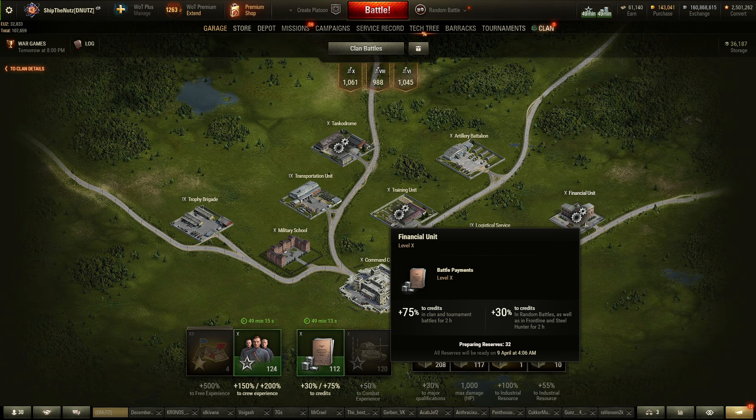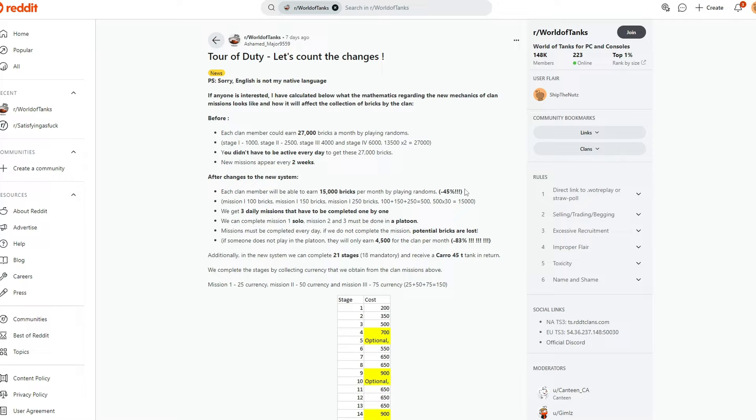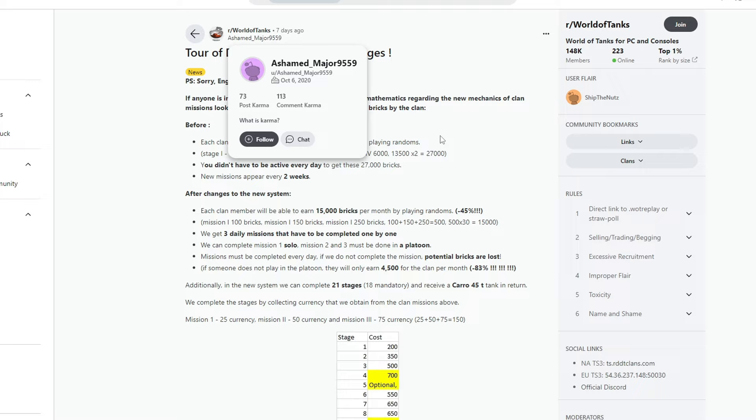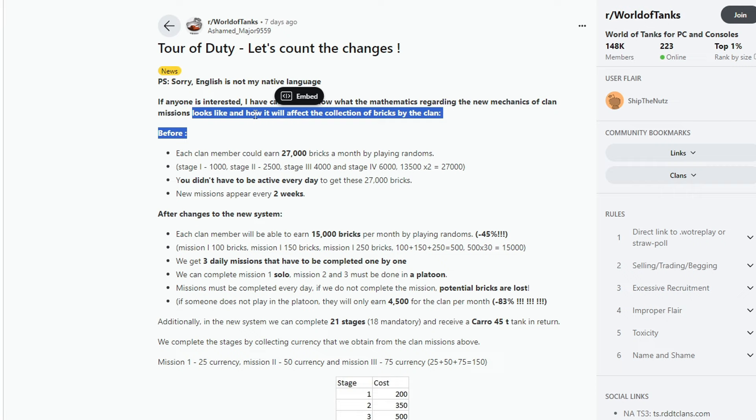There is a Reddit post by AshamedMajor with the math on how the new mechanics will affect clan brick collection. Each clan member could previously earn 27,000 bricks a month by playing randoms — you didn't have to be active every day, and new missions appeared every two weeks. After the changes, each clan member will be able to earn up to 15,000 bricks per month by playing randoms — a minus 45% drop.